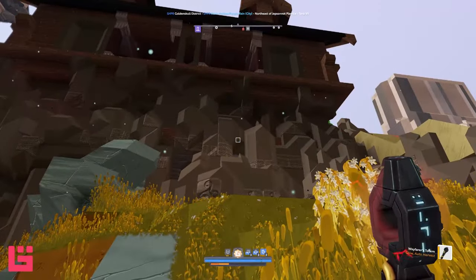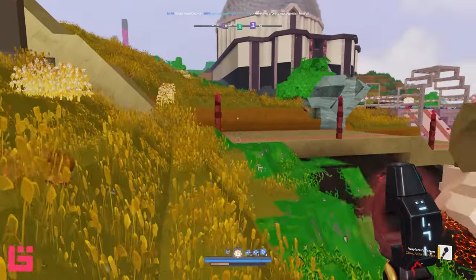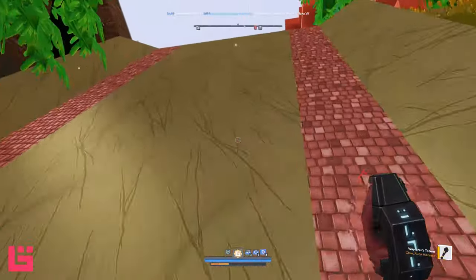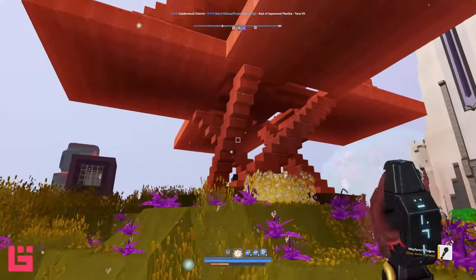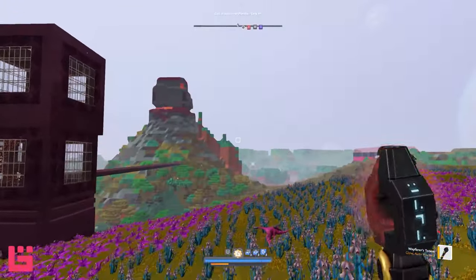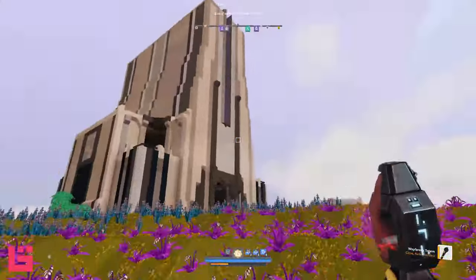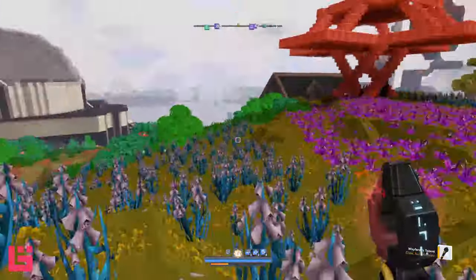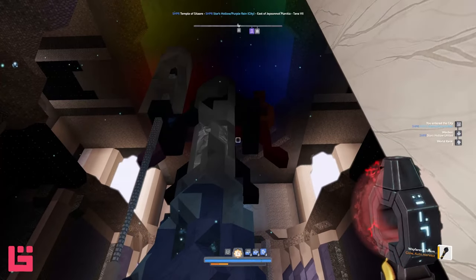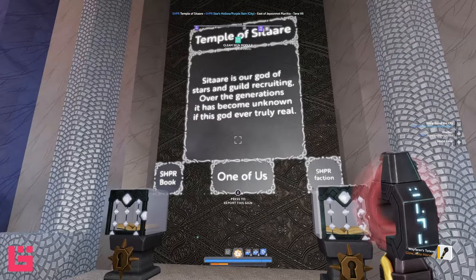What is this over here? This looks like abstract art — I'm not sure if this person is part of the guild but I like it. We've got pets! This was a recent build, probably put up in like five minutes. Look at it — it's awesome! So this is their Temple of Sitar — Sitar is described as a god of stars, with some guild recruiting lore about whether this god is ever truly real.